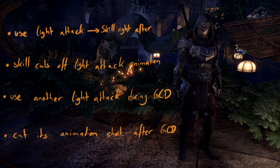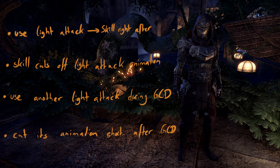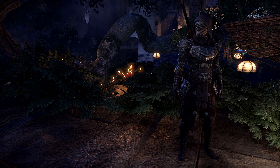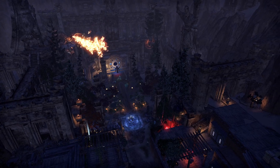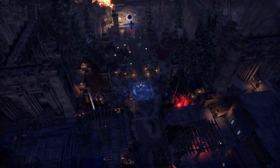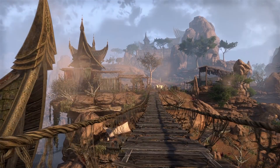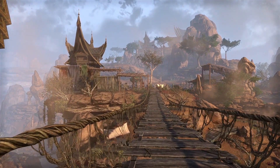The better your timing of light attacks becomes, the more of the animation you cut short. The faster you use your skills once the global cooldown is over, the lower your time lost and the higher your damage will be. The time lost doing nothing while parsing is referred to as your weaving average — try to keep your weaving average as low as possible. Mastering light attack weaving is the hardest part of the DD role, but it pays off by increasing your damage more and more the better you get at it.